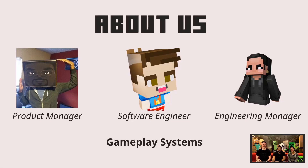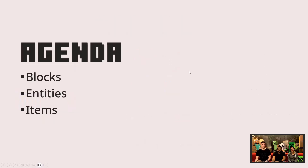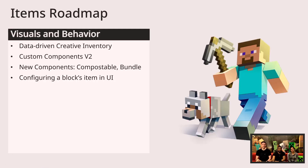Today we're going to be talking about a bunch of different items, as we mentioned The Big Three. The first thing we're going to be talking about is items, but there's also going to be blocks and entities a little bit later today. So let's talk about the Item Roadmap going forward.